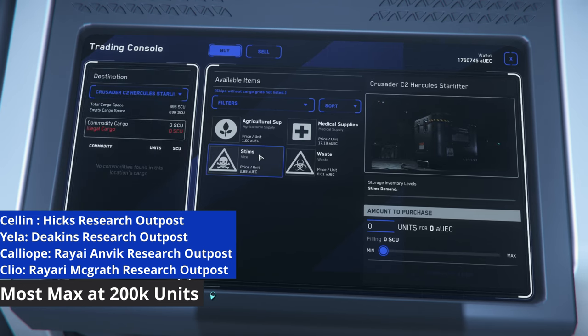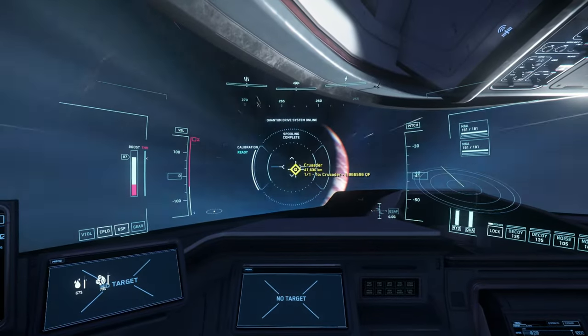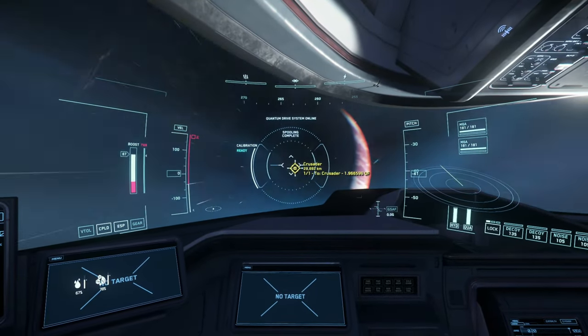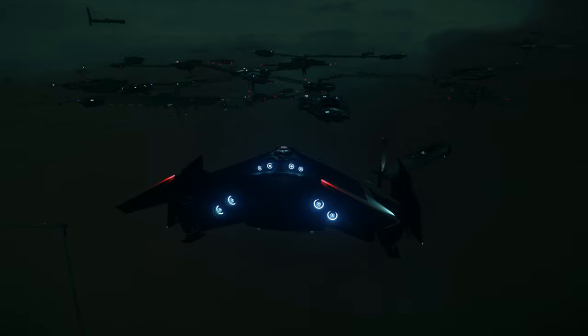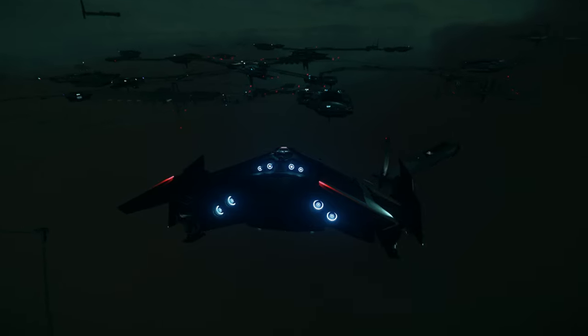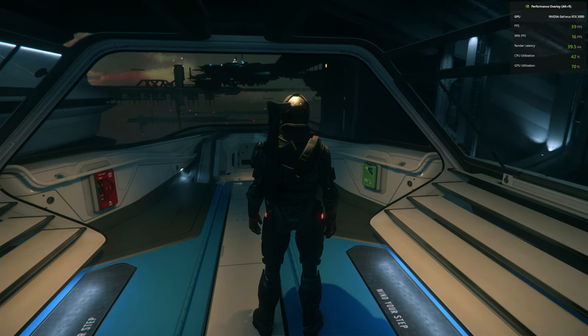If you want the shortest hop possible, as always when you're earning, time is money. So what we're going to do this time is drop into Crusader and hit Orison, which I know is not the fastest place to get to, but it is the quickest option rather than going to a different trade depot in another system.